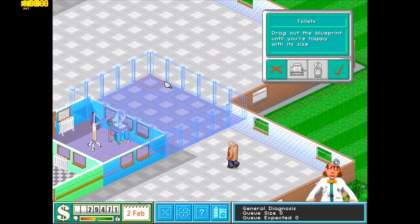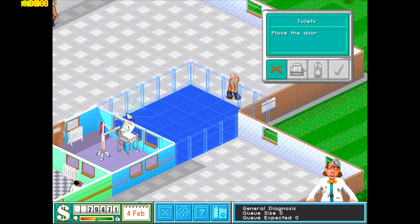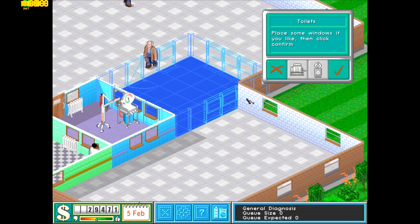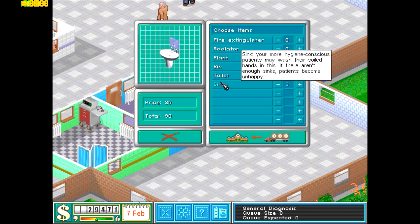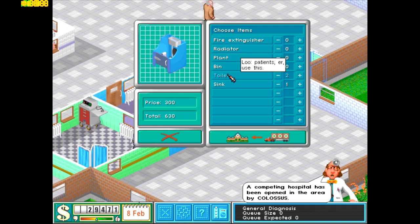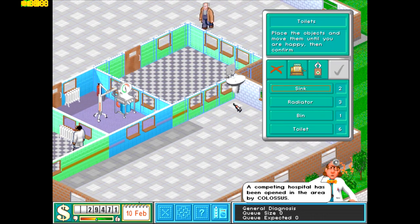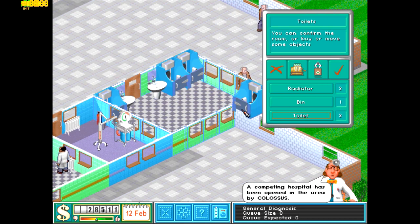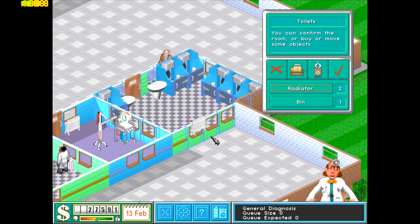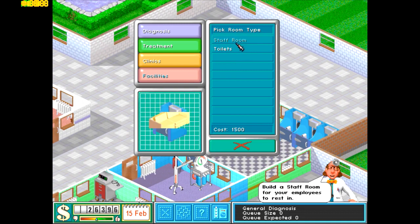All right, now we only have the staff room and the toilets. Let's do that — get the door over there. We basically blocked off this whole wing of the hospital, which is very good. Let's do two sinks, get some more toilets, three radiators, and of course a bin — just so when they're done answering nature's call there's somewhere to put waste. Let's put some toilets in here.